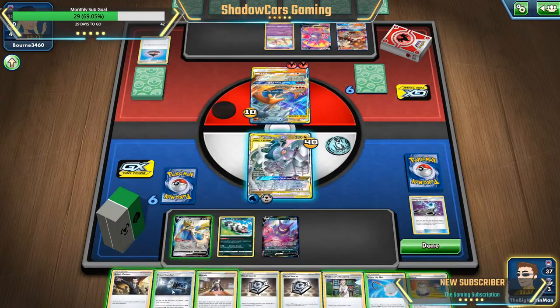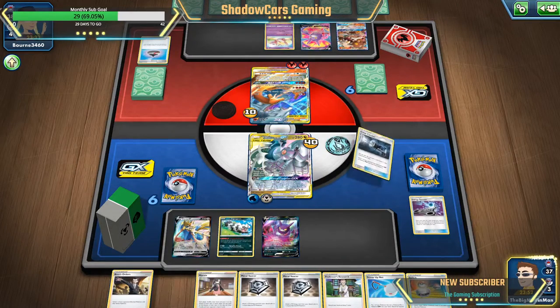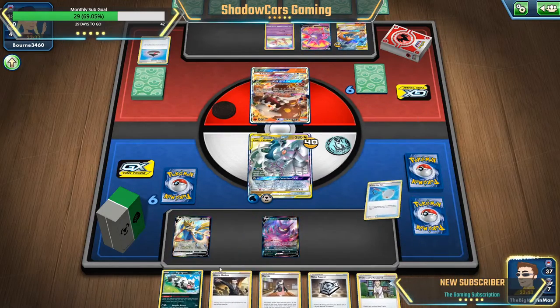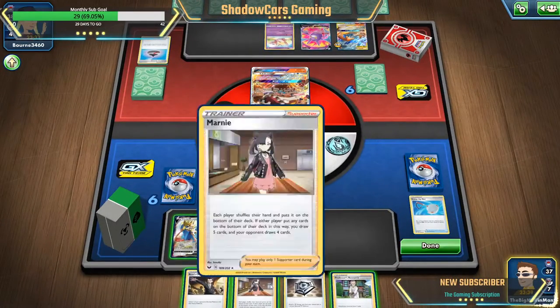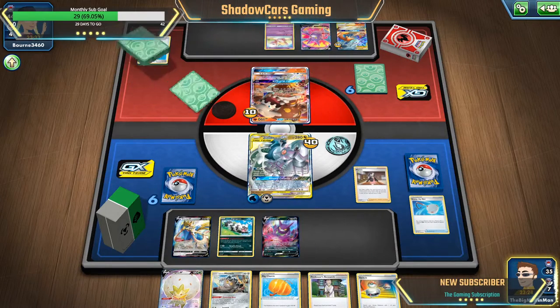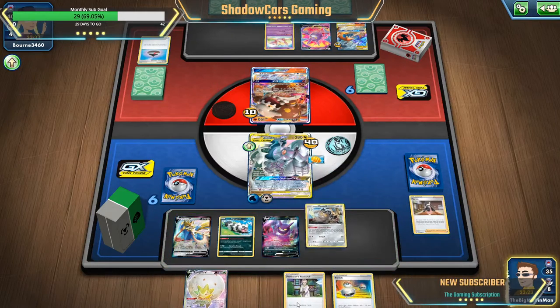Yeah, we're gonna go ahead and do that so that way I don't sacrifice the Boss's Orders. We're gonna do that one and the switch, and we're gonna scoop up net — take that out, throw him back down. Hit him, and then Marnie. There we go, and I got my big charm perfect. Throw a big charm onto him, put him out there.